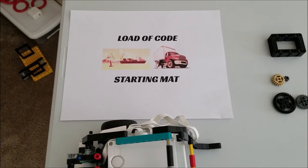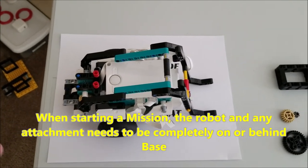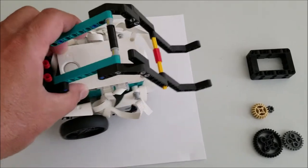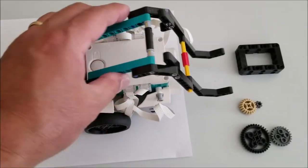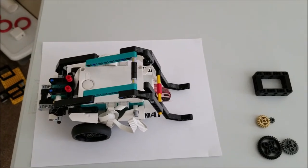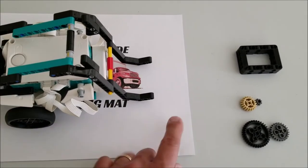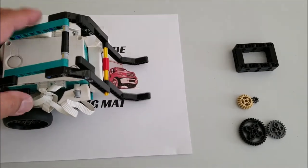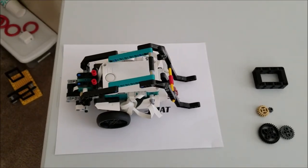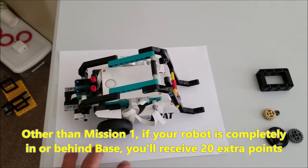Let's go over the ground rules for the starting mat. When you start a mission, your robot has to be completely on the map — you can be behind it, but your robot cannot start off the map. Any part of your robot cannot be off the starting map. When you return, whatever you're bringing back needs to be completely behind the edge of the starting map. On missions other than mission number one, you will get 20 extra points if your robot is completely in or behind the map when you return.